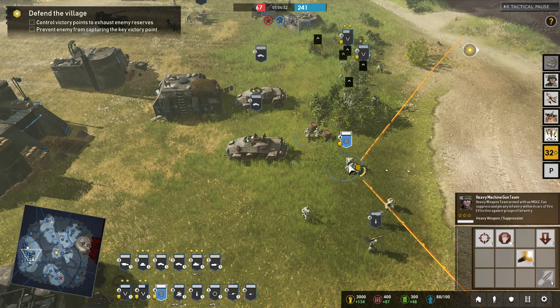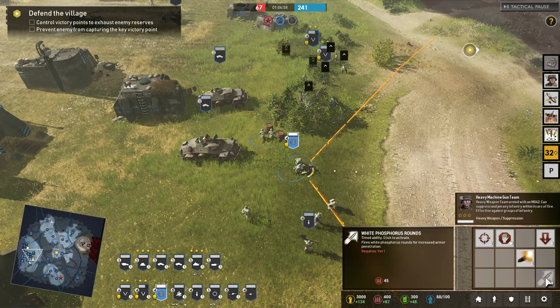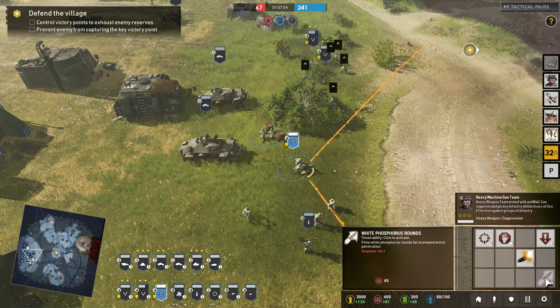Next up we have the heavy machine gun team. You want to set these guys up to suppress enemy infantry and move them to different positions if you're being flanked. They can also fire white phosphorus rounds when they reach VET1, which increases their armor penetration.